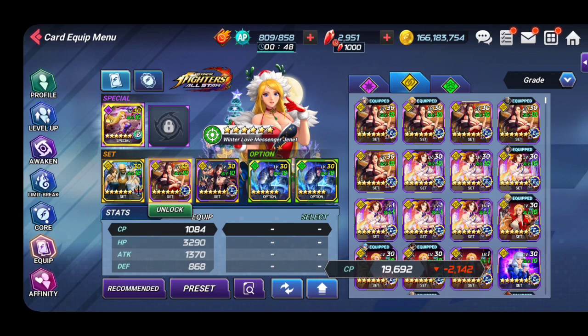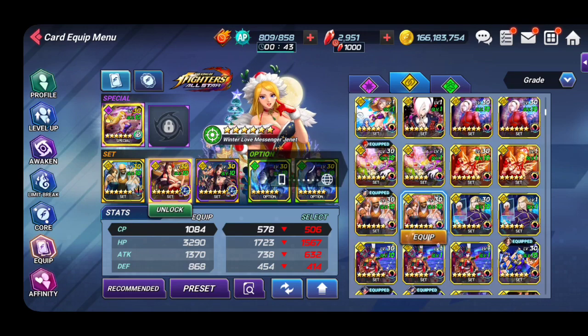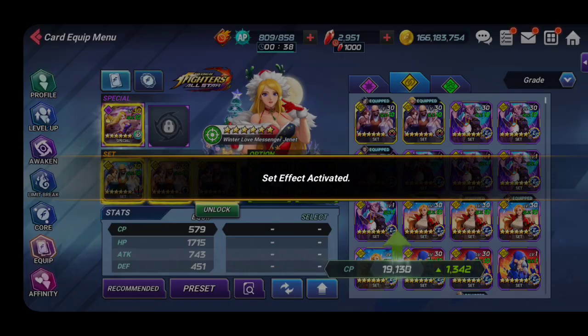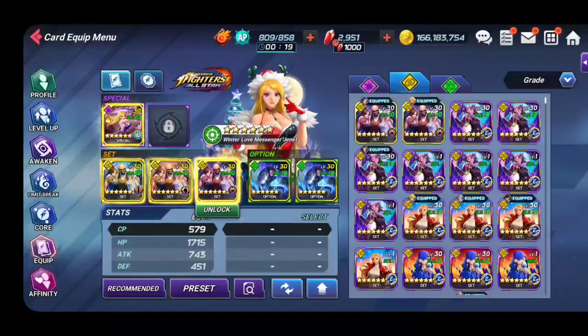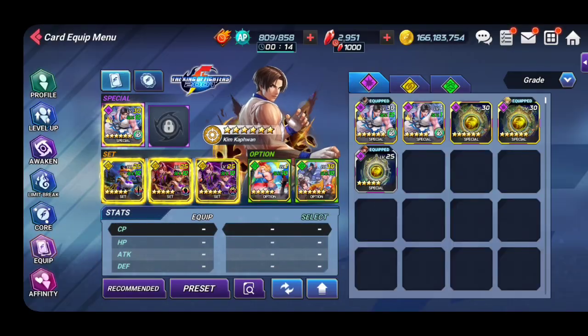The Mr. Big set is the third best card for defense type. The first strongest is the Athena set which you can't get easily - it's a Fest set with SS characters. Next would be your Chaos set, and third is this Mr. Big set because it increases your defense, recovers HP if you kill an enemy, and gains power when you kill an enemy. It's also good for time attacks.